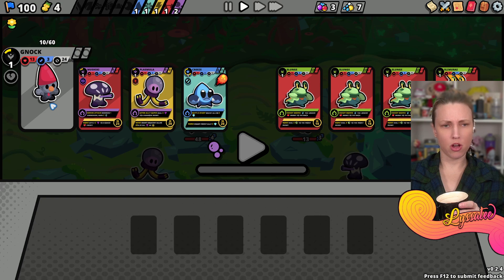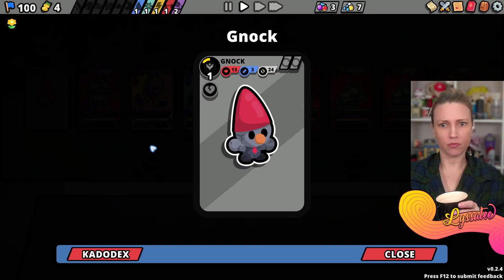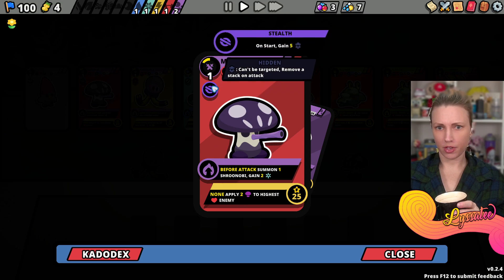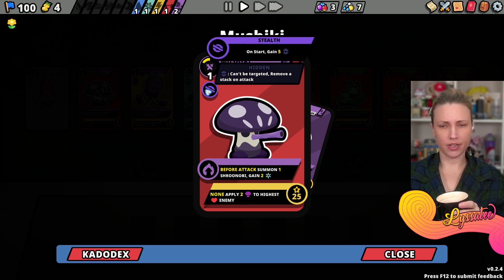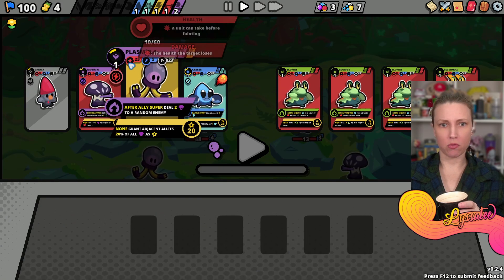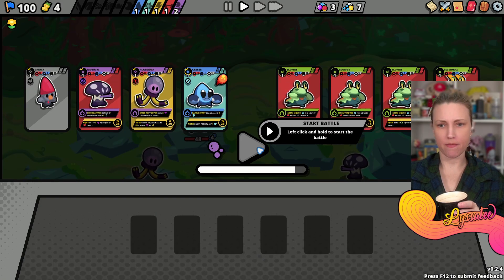Knock is in the back - what do you even do? I can right-click Bushiki - this is a hidden ability, can't be targeted on start, gain five hidden. I like that! Let's just try it.